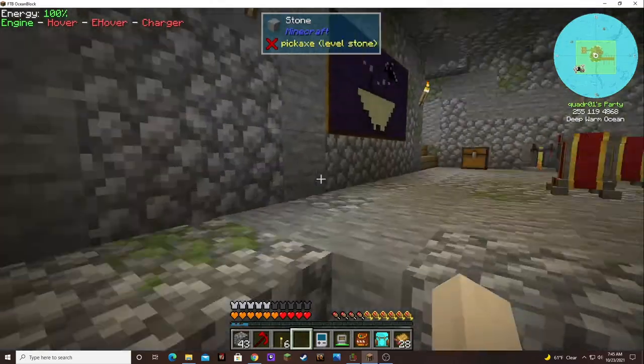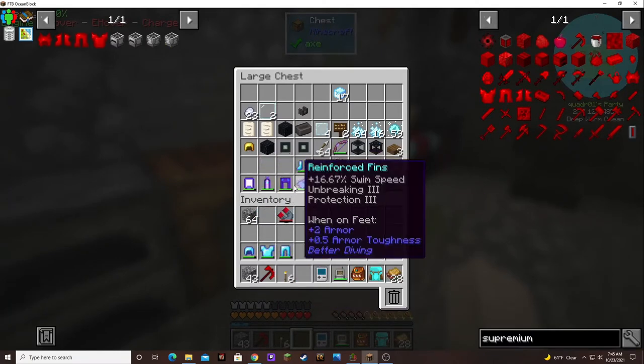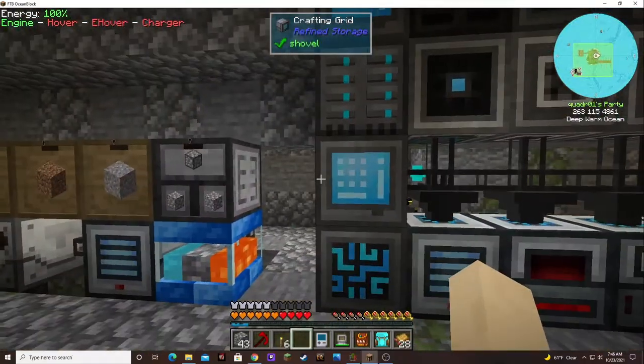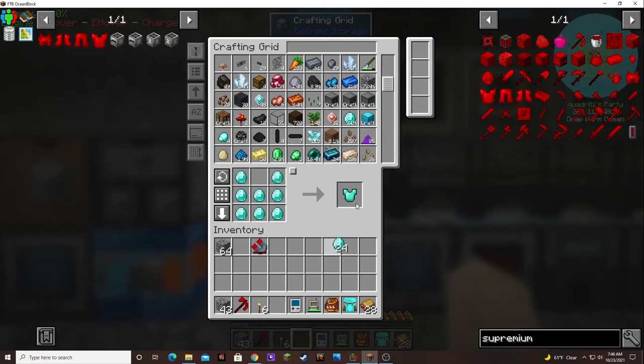We were going to check if it'll take my diamond armor. I wonder if it will take the enchantments off — you know what, I'll just leave it. I have enough diamonds; I can afford this. So let's just make a full set of diamond armor.